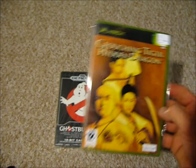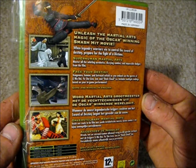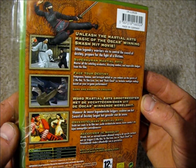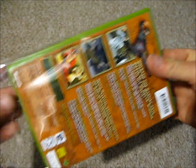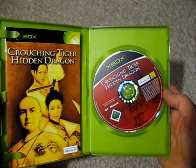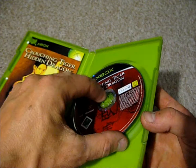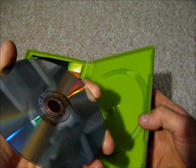Then we've got Crouching Tiger Hidden Dragon, this is by Ubisoft. It's a one-player game and that was released in 2003. And it also comes complete and it's in pretty good condition — there are no scratches on there, which is good.